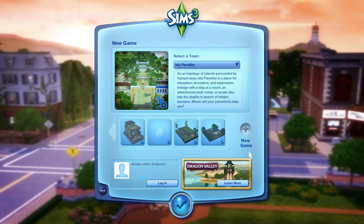I am so excited and I just want to go ahead and jump right in. This is obviously part one — we're going to do a little bit of an intro, a quick preview of the world, and jump into Create-a-Sim and get this family started. The brand new world is called Isla Paradiso, and I think that name is perfect. The description reads: an archipelago of islands surrounded by tranquil seas, Isla Paradiso is a place for relaxation, recreation, and exploration. Indulge with a stay at a resort, an adventurous boat cruise, or scuba dive into the depths in search of hidden wonders.